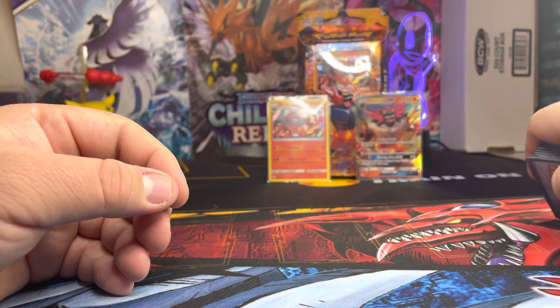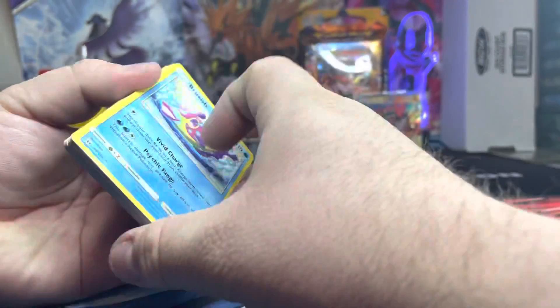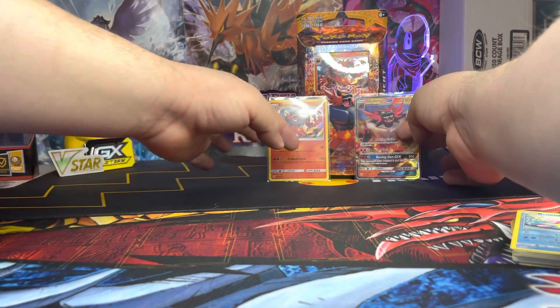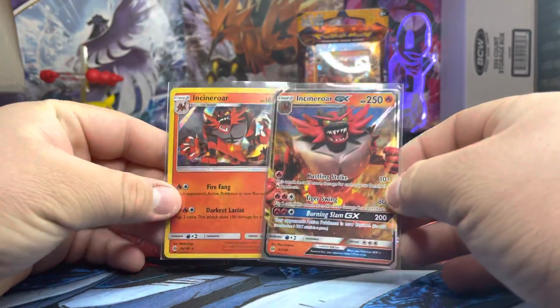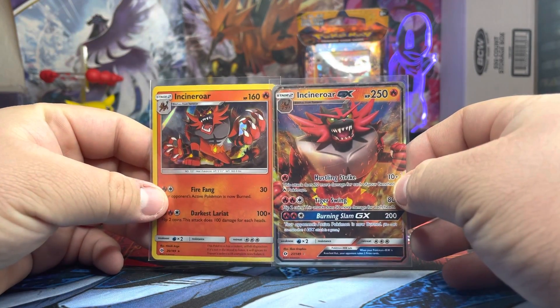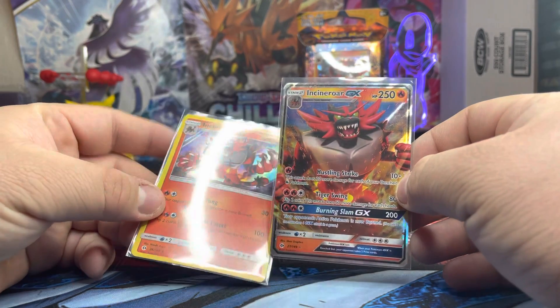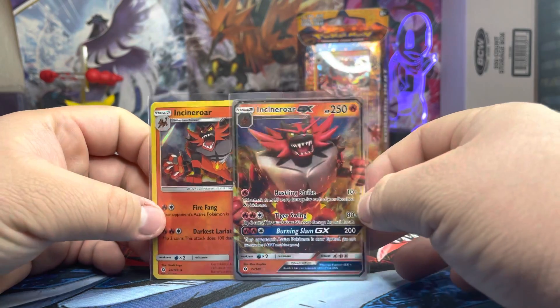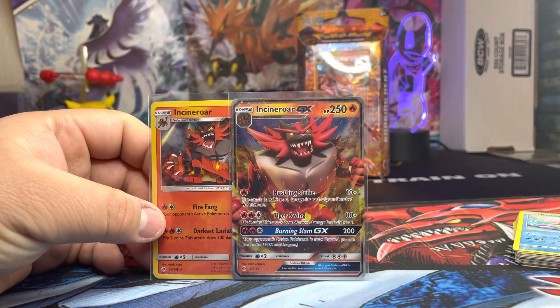Let me know in the comments if you guys think it was worth opening, and if you'd like to see me open the team deck in the back. Our two main pulls are the two cards that come with the box itself — Incineroar holo and Incineroar GX full art. If you guys like my videos, like and subscribe to the channel. See you guys soon!